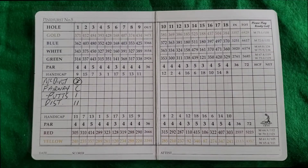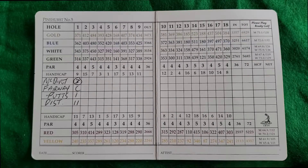So let's start filling it in. For the first hole, we started off with a nice birdie, so I've circled it for the birdie, and I hit the center of the fairway. I had one putt, and it was 11 feet away. That's how we do it, so let's finish the rest of our scorecard and see what happens.